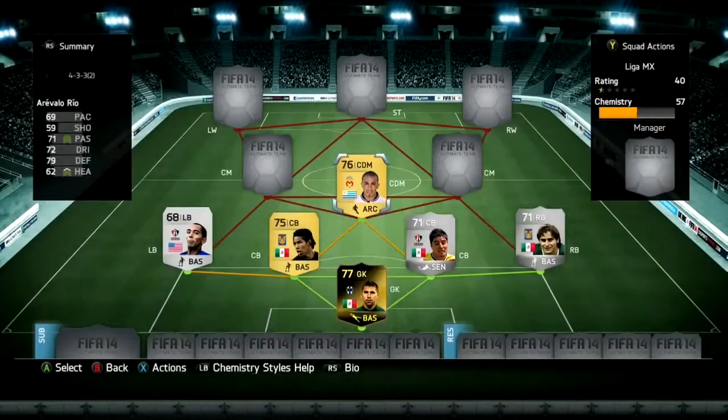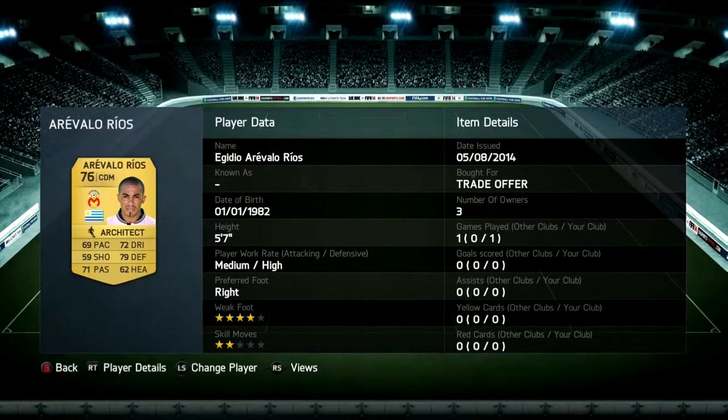Next, we're going to go with center defensive mid Erevalo Rios, who has 4-star with 2-star skill moves. He's decent, with 72 dribbling, 79 defense, and 71 passing. He's probably the best center defensive mid in this league.